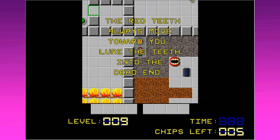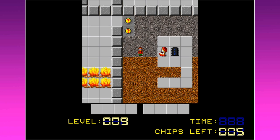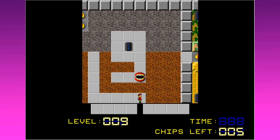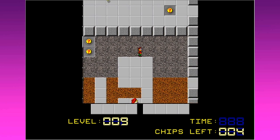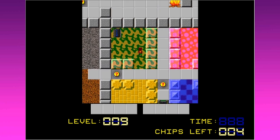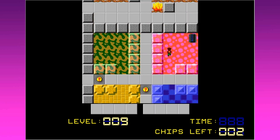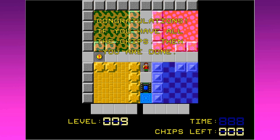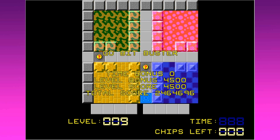Monsters are stopped by dirt and gravel. Red teeth always move toward you - lure the teeth into the dead end. They just look like a disembodied pair of chompers - super weird. Let's get the teeth down into here. You'll never catch me, you stupid teeth - that's why you're teeth, not brains! These special colored forest walls are just for decoration. We collected all 50 chips and we didn't die!